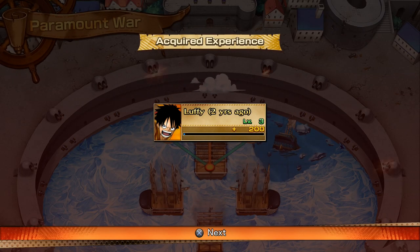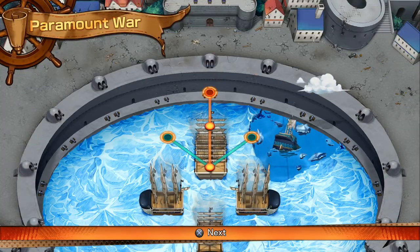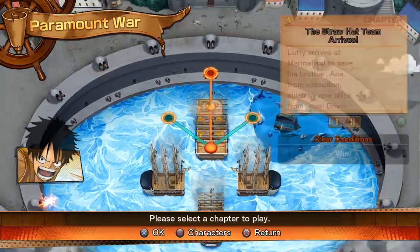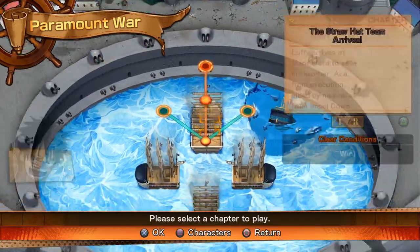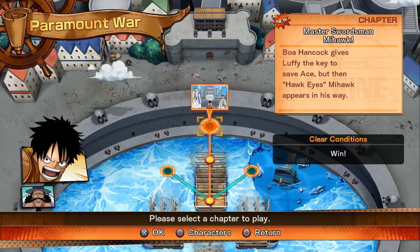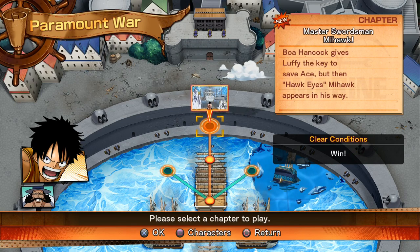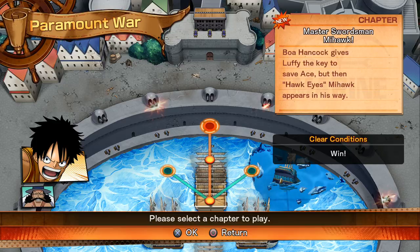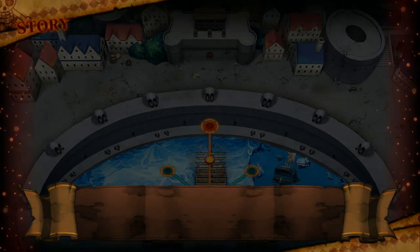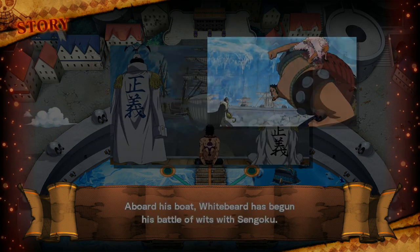Boa Hancock's just like, 'No! You no get to Luffy!' I've got to say, I really like the backgrounds of these arenas — they look really cool. They're like the best backgrounds I've seen in a fighting game. Master Swordsman Mihawk next, let's go. I don't know how long these parts are going to be — I guess I'll probably aim for maybe like 30 minutes or something. That seems like a good enough length for a part.